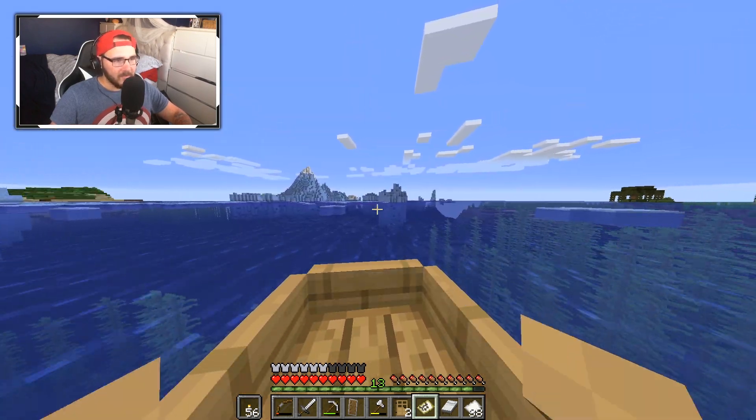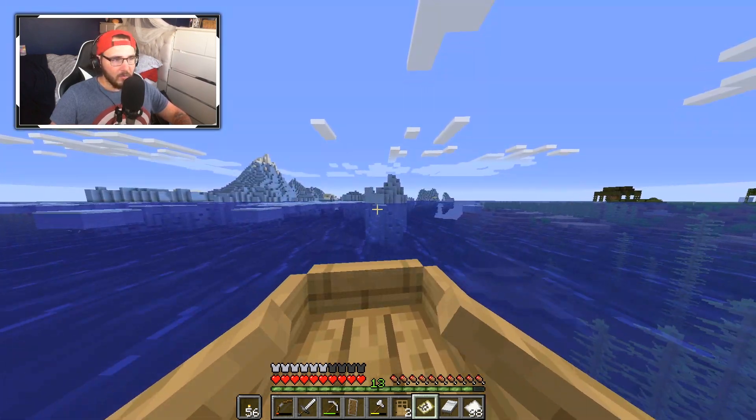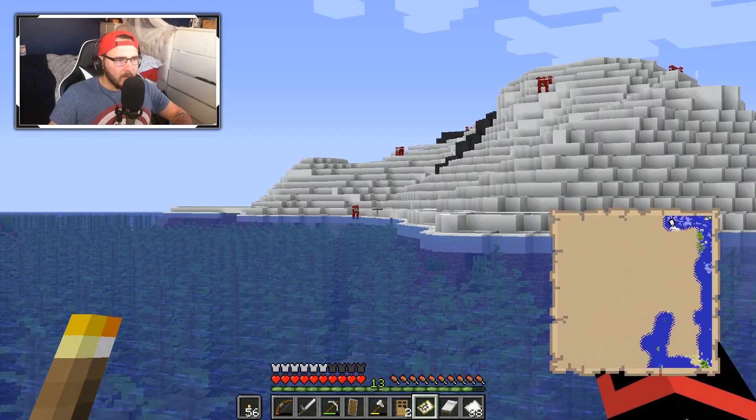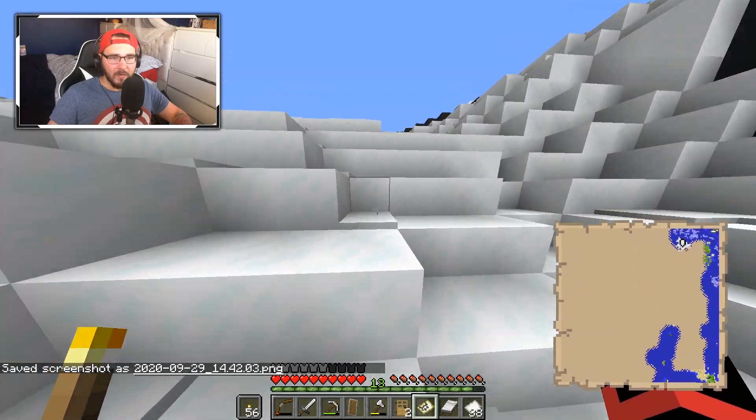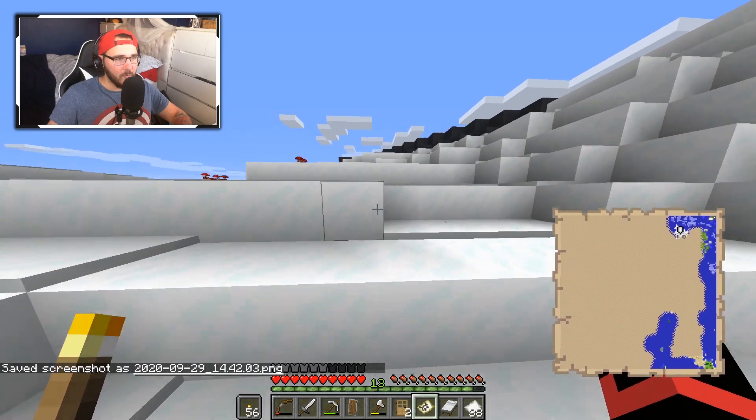If anybody in the server knows where a jungle biome is, can you let me know? Because I need to get some bamboo and some cocoa. Oh, is that a mooshroom? Oh it is — it's a mooshroom island! I've never actually seen one of them in real life — well, not real life, but you know what I mean. That is weird, I didn't realize they spawned in snow biomes.